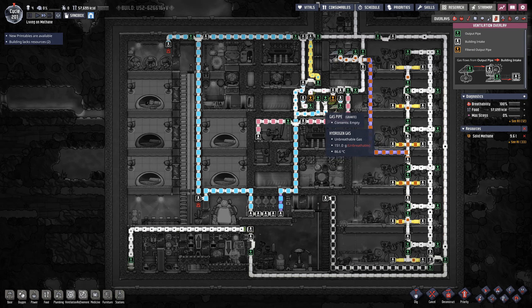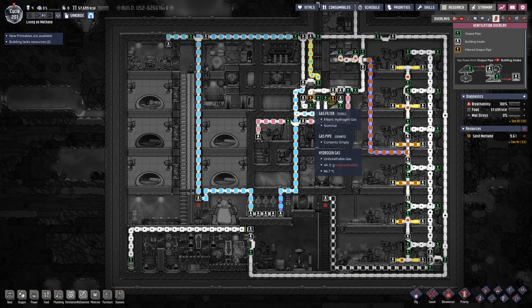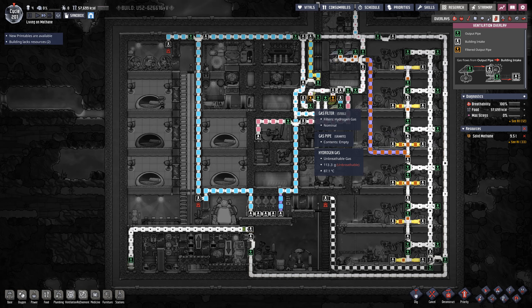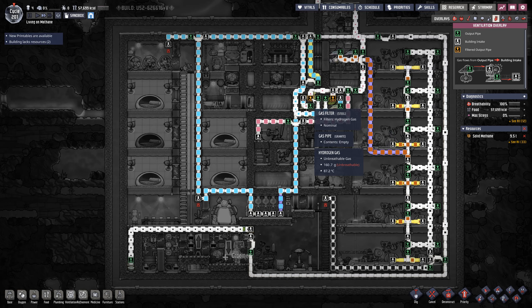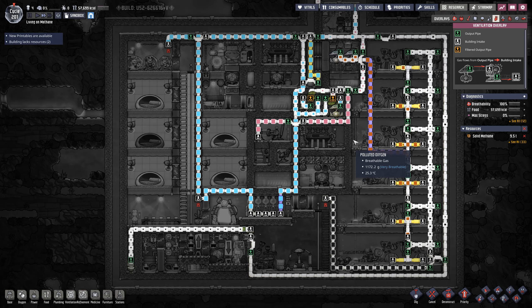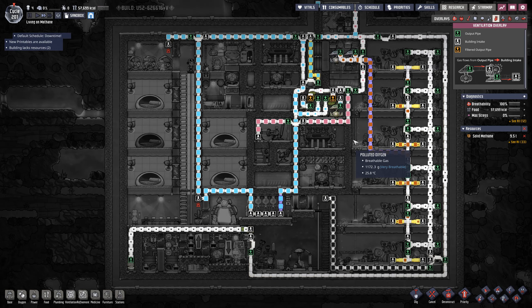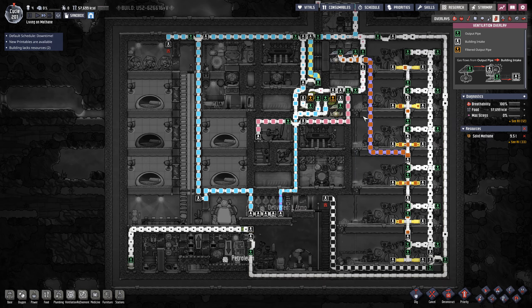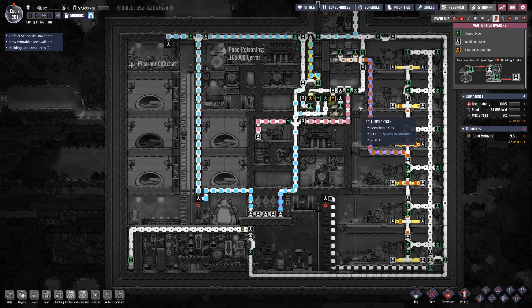The electrolyzer produces oxygen and hydrogen. I went with a brute force approach of using a gas filter in here. I'm sure Oxygen Not Included players say you should use some other technique, but I don't care — a gas filter is 100% reliable, and I have power to spare. I'm wasting something like 5,000 watts — just huge amounts of power that I don't need.